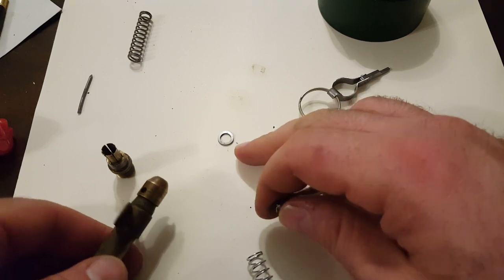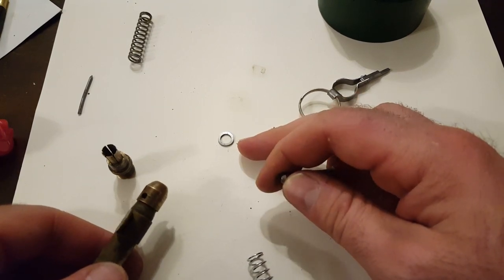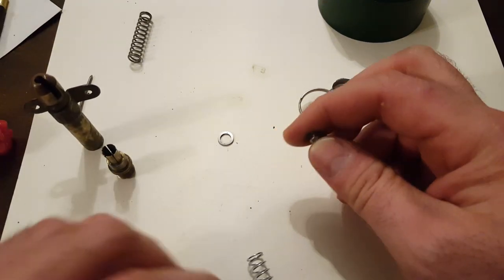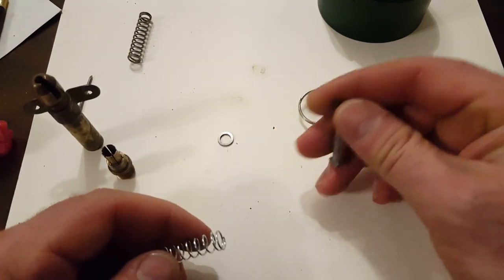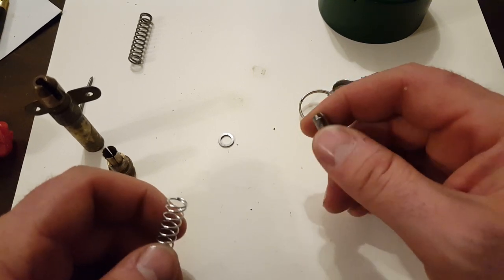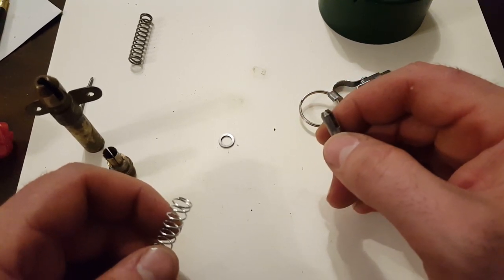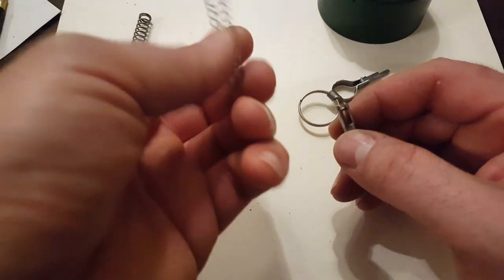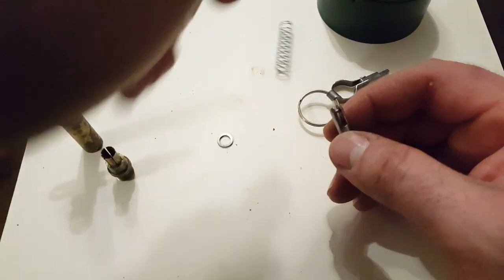That's a metal washer; underneath that is a fabric of some sort — it's either made out of felt or leather. I think it's mostly for waterproofing of the actual fuse. This is the lighter spring that I decided to use just to show it.